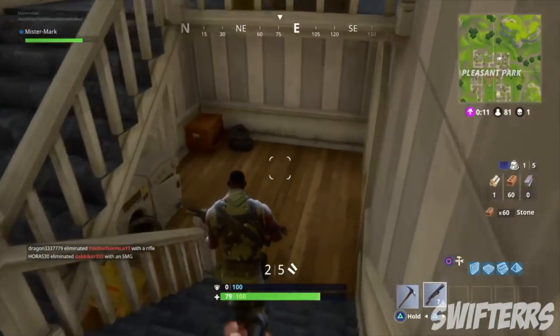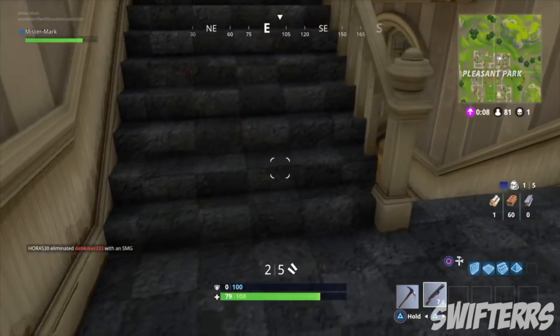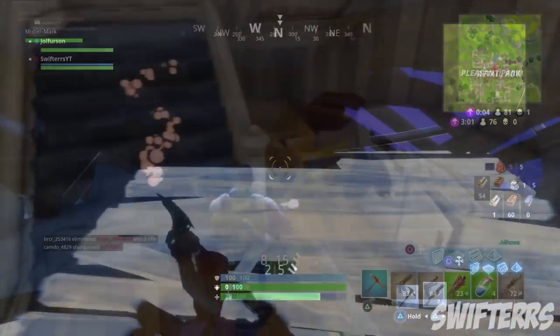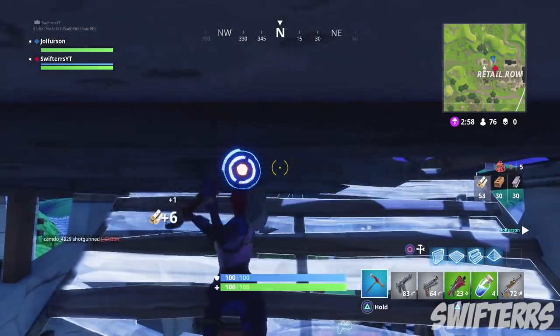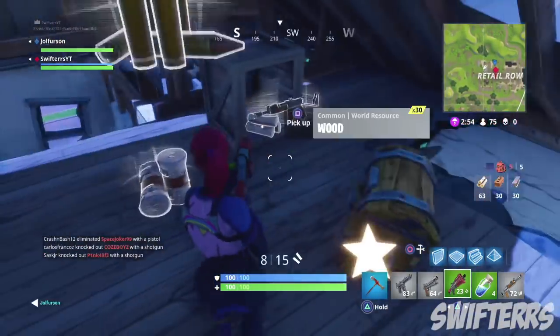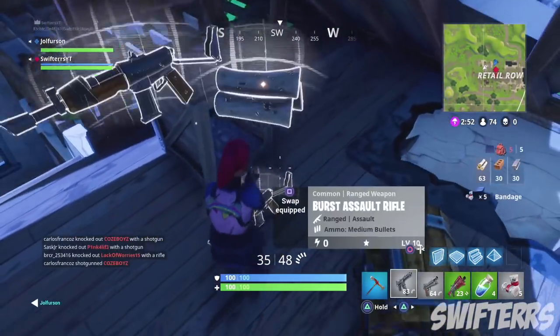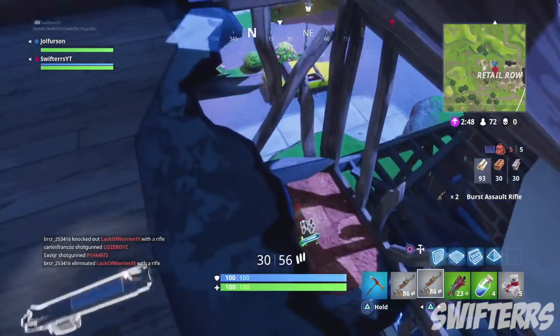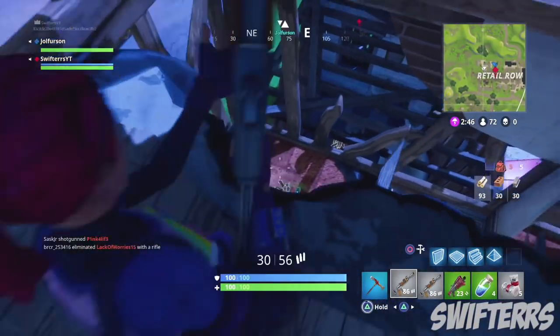The floor spikes are now the only trap left in the game. The ceiling trap is no longer available, and there was also an electric trap that you could place on the wall — but both the wall and ceiling traps are gone, replaced by the floor spikes. Instead of only being able to be placed on the floor, you can now place the floor spikes on ceilings and on walls, which is super awesome.